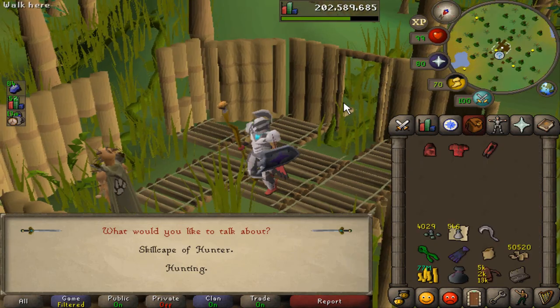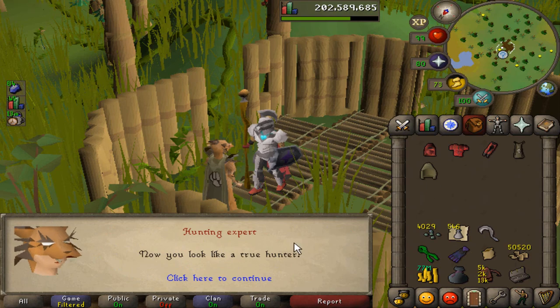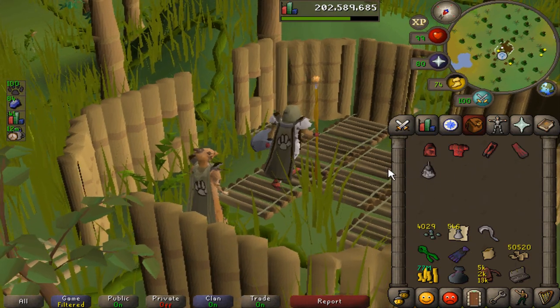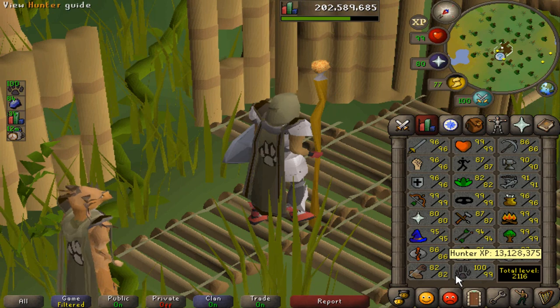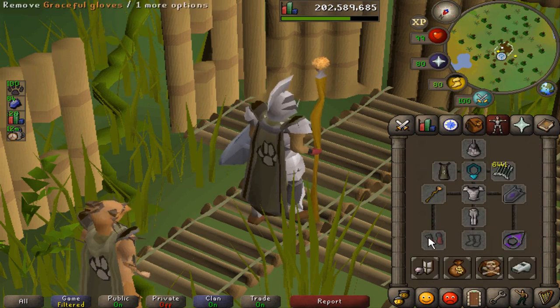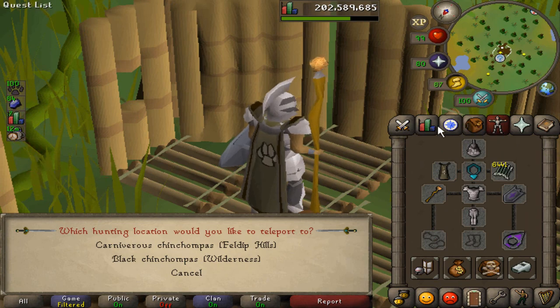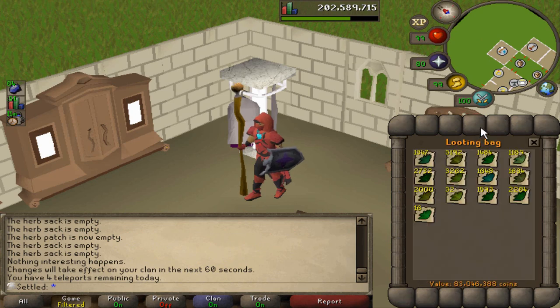3945 herbivores harvested. Let's get the cape - I swear I wear this armor every single 99, I'm just making it a trend. Every single 99 I get is also a first for me, except for Woodcutting which I had 99 pre-EOC. Hunter definitely a new one - never thought I'd get 99 Hunter, it was just never in the realm of possibility. I used to really hate the skill when I first started the account. The cape rack is starting to fill up pretty nicely - that was 99 number six!